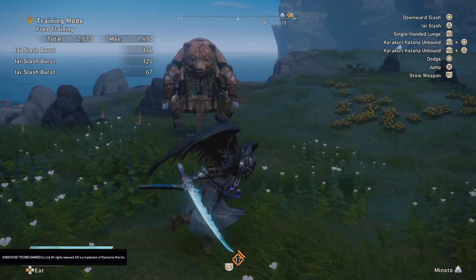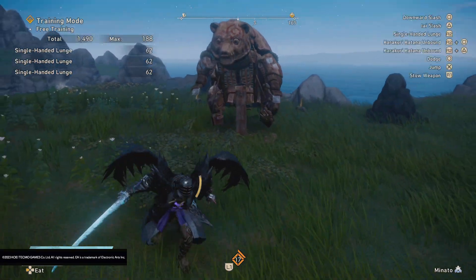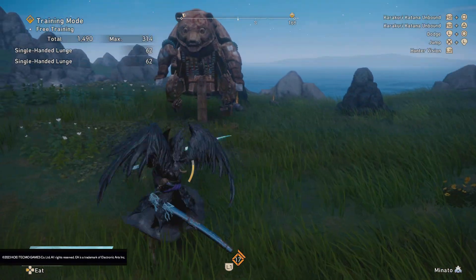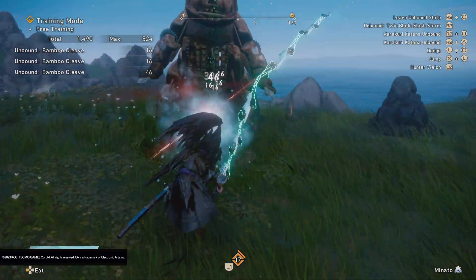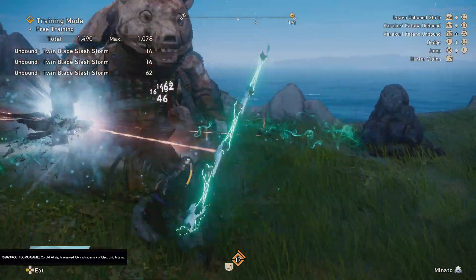If you just press R2 by itself, your weapon action does a lunging stab. I don't think it's that great — it does okay damage and maybe works as a gap closer. And in unbound mode, as you can see, the animations are a little bit longer and do more damage, but the combos are exactly the same.